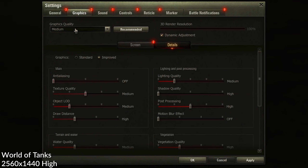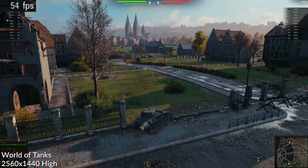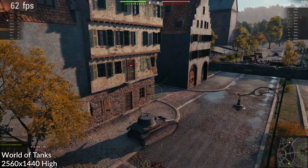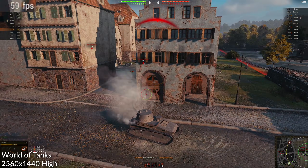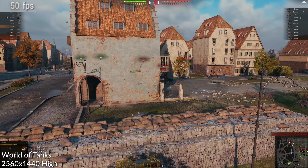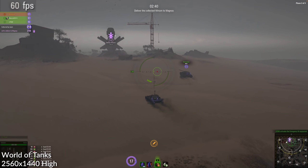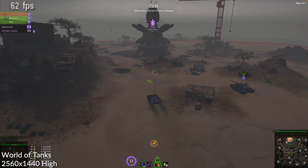Next up is World of Tanks, running at 1440p at the high graphics quality setting. This map is loading at around 45 to 55 fps. We could easily get more frames by reducing quality or dropping resolution to 1080p. It is very playable at 1440p, and the frame rate really depends on the mode and map. For example, this Miriam Collection map runs at a more consistent 60 fps.